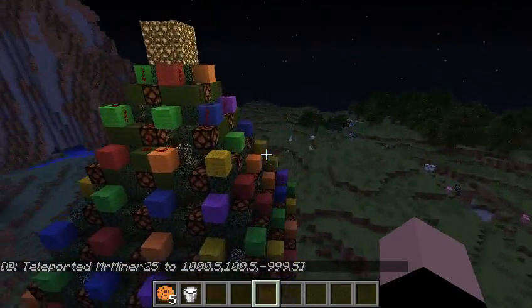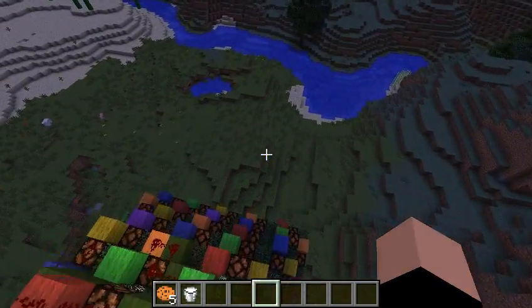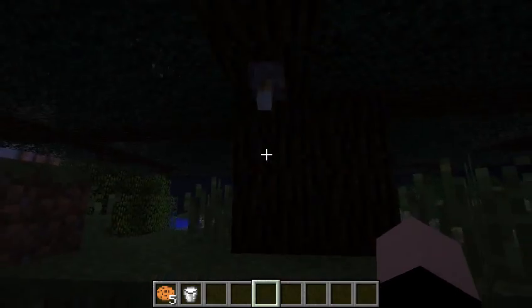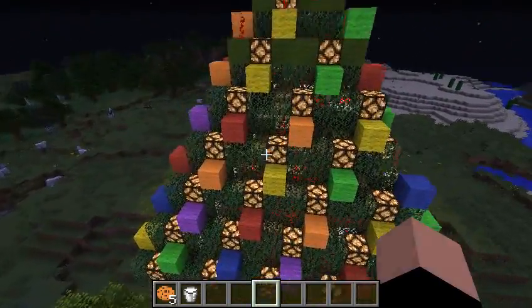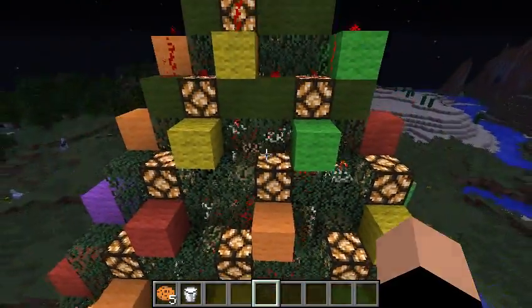It's got a whole bunch of ornaments all the way around it, glowstone at the top for the lights, and guess what — there's a lever down here where the lights are even toggleable. You can light up all of the lights, most of them, from inside the tree, where there's a lot of redstone, as you can see.